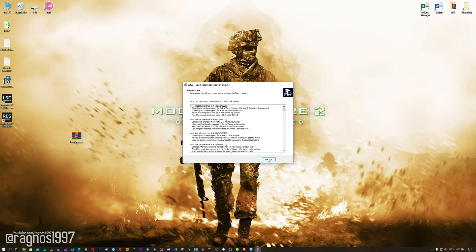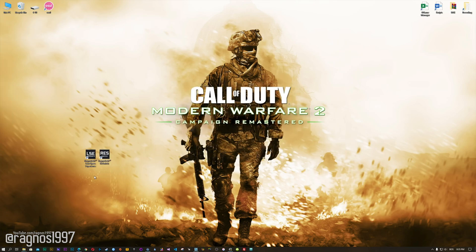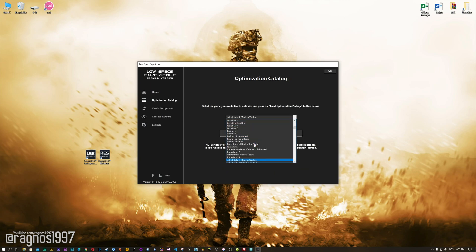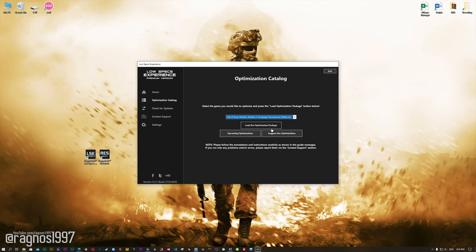Now, start the installation process for the Low Specs Experience. Once it's done, start it from your desktop shortcut and head over to the optimization catalog section. From this drop-down menu, select Call of Duty Modern Warfare 2 Campaign Remastered, and then press load the optimization package.